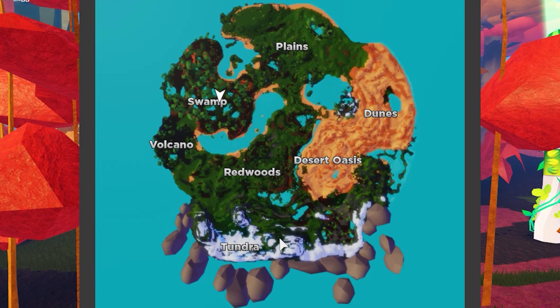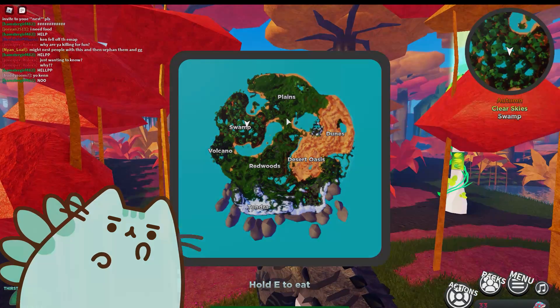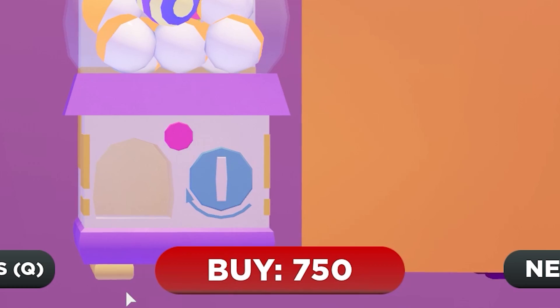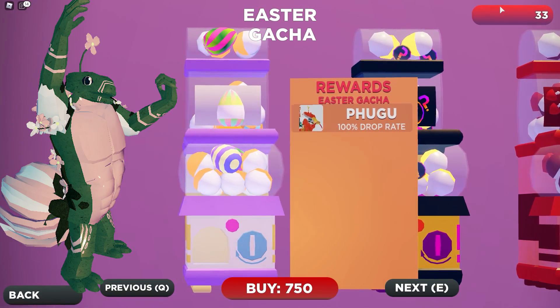So you collect all four relics by walking up to them and then you go to this portal for the boss. The Easter event basically has you go and fight a boss. It then unlocks this Gapture so you can get this platypus duck thing, but look how much it costs — I will never be able to afford that. You can also get this creature, the buff guy, from killing the boss.